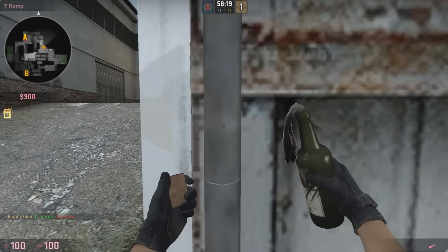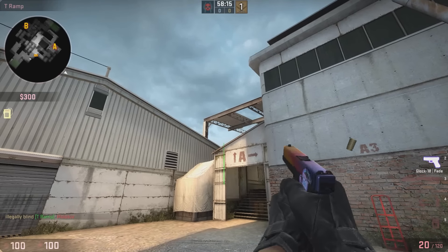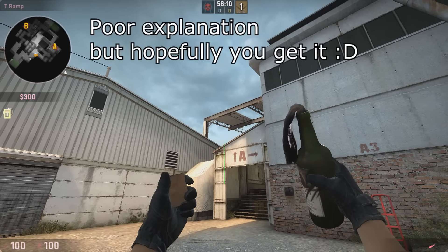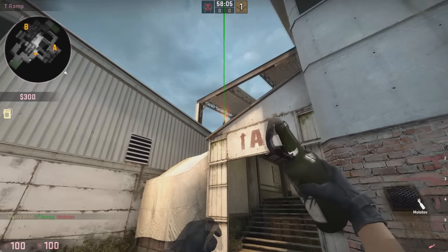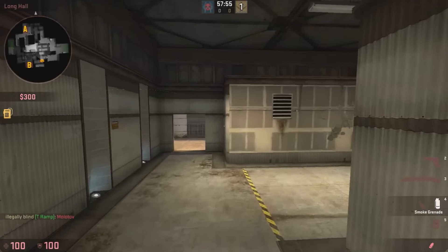These two things kind of look like crowns, and you want to be aiming at the second one. Then aim where I'm aiming right now, and let go where I'm aiming. Let go when you're aiming there, aim here, then slow walk and let go. The molotov should land easy peasy on sandbags — it's a very nice molotov.